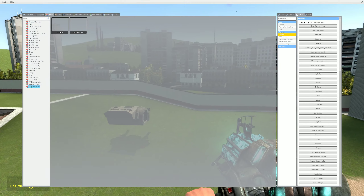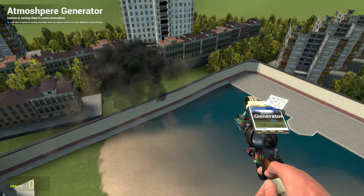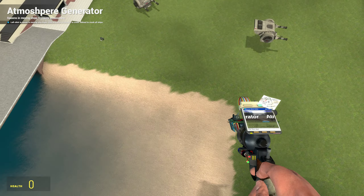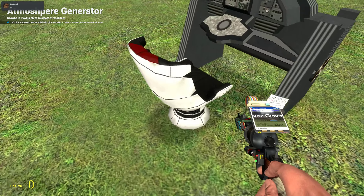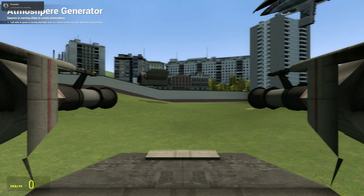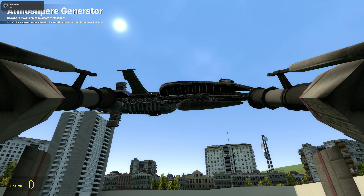Here, I'll use my Atmo generator to show off what it could be used for. Let's say there's an enemy Munificent in the sky — you just take control and shoot that sucker out of the sky with the turbolasers.